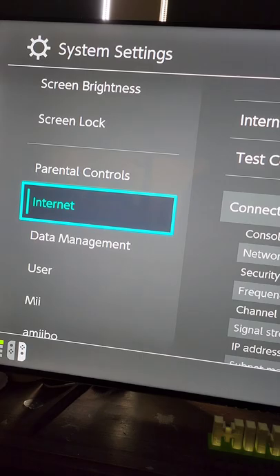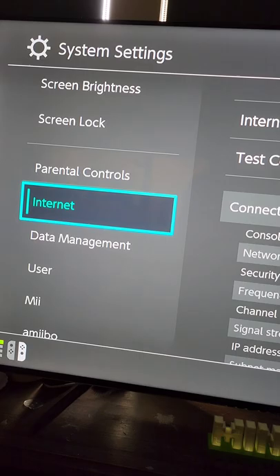Got a tip for you on the Nintendo Switch that you probably haven't seen before. Go to Settings, down to Internet, then across to Internet Settings. Find the network you use, go down to Change Settings, and look for something called MTU.